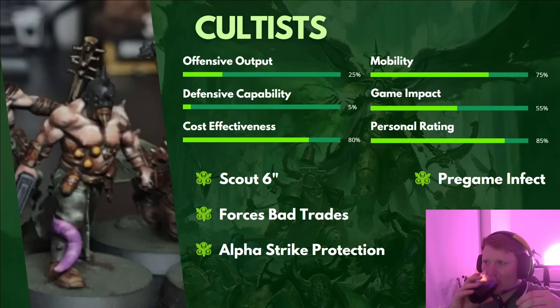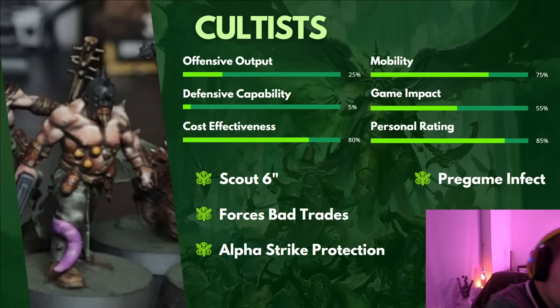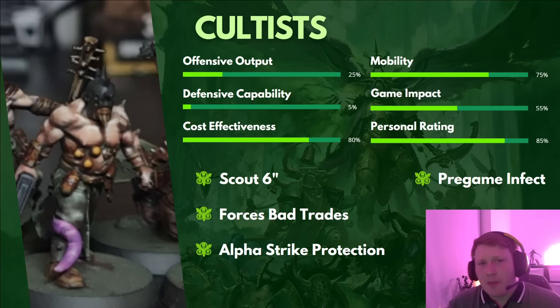Next up, Cultists. Offensively, they're a little better than Poxwalkers. Bear in mind you can take all the special weapons: a heavy stubber, a flamer, and a grenade launcher in the squad — which is not negligible — plus all the rapid-fire autoguns. Mobility-wise, these guys are actually quite fast. They have a 6-inch move instead of the standard Death Guard 5, and they also come with a Scout 6-inch move. However, defensively they have literally nothing going for them — T-shirt save, 6-up — and they will die the second something looks at them.